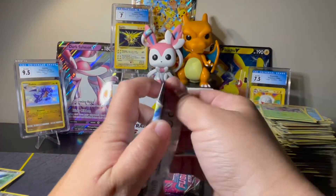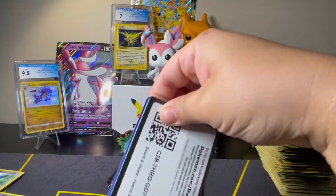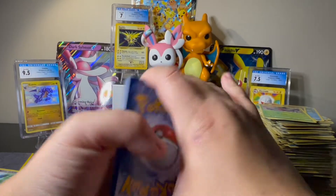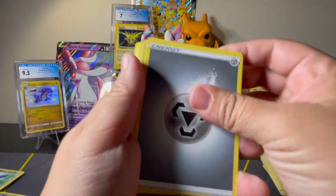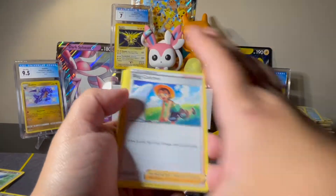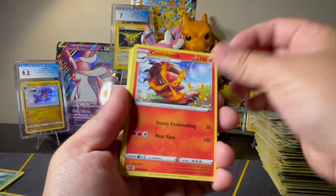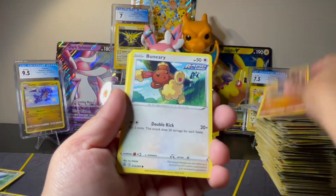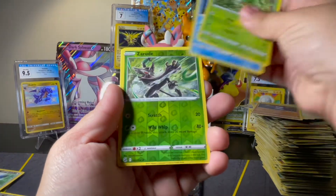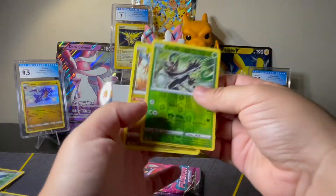Three packs to go, still nothing crazy. Hoping for some last few pack magic here. Still a little bit miscut on the energy. We've got Bug Catcher, Centiskorch, Gliscor, Buneary, Shinx, Drillbur, Caterpie, Shellder, Zorua Reverse, Non-Holo Rare Latios. This box just really does not like me — it's been a rough box.